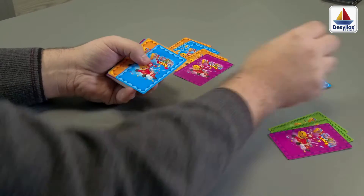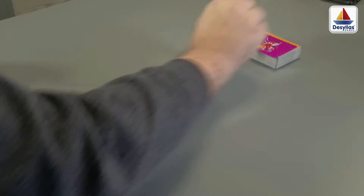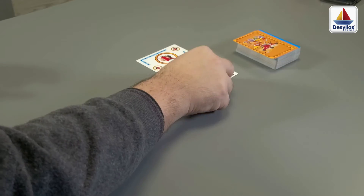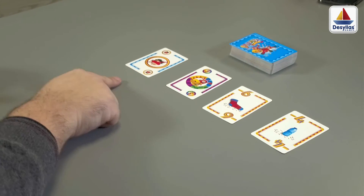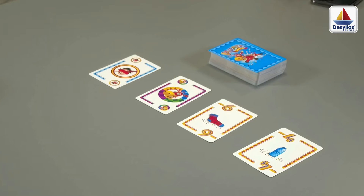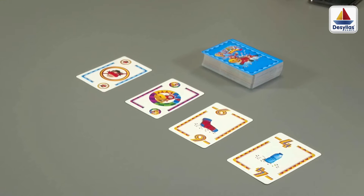To play Piñata Loka, shuffle the deck and deal 5 cards to each player. Place the rest of the deck face down on the table. Draw the first 4 cards of the deck and place them face up, next to each other in columns on the table. These 4 cards are the first card of each piñata.